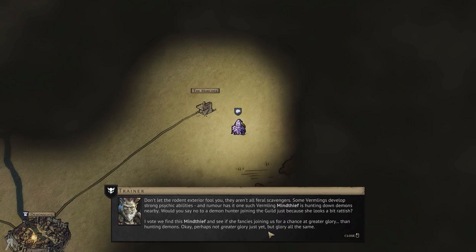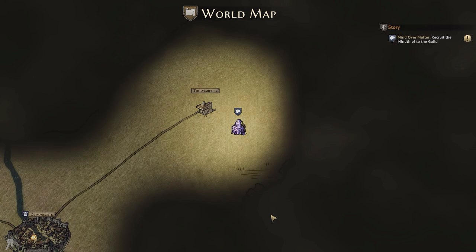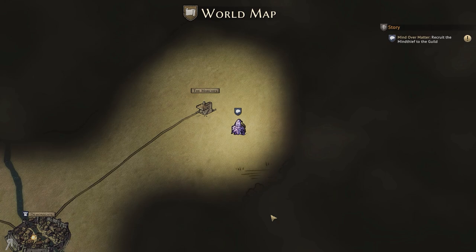Would you say no to a demon hunter joining the guild just because she looks a bit rat-ish? I vote we find this Mind Thief and see if she fancies joining us for a chance at greater glory than hunting demons. And I think that's going to be it for this episode. If you would like to check out Gloomhaven, there is a link in the description. I thank you very much for watching, and I'll see you next time.